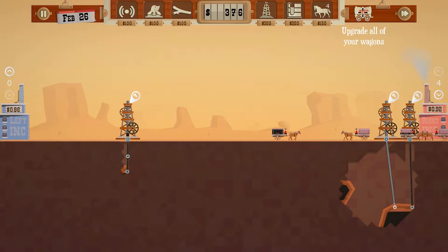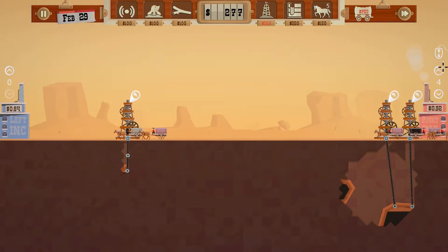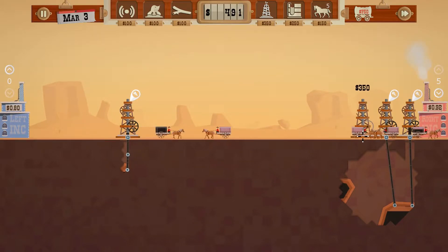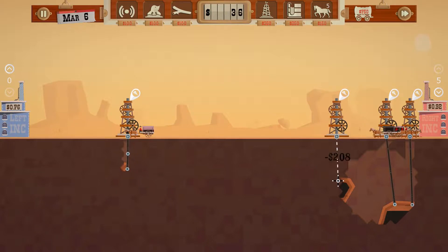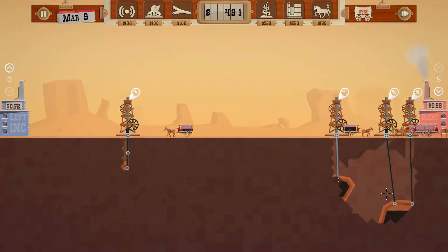I could upgrade all the wagons for 750 but I don't have 750 at the moment. Let's do another wagon and another oil well. This guy needs to sit right about here — leave myself some room because you're going right in here. It's March and I've got 100 bucks, but I'm still happy with that because the minimum is 92.